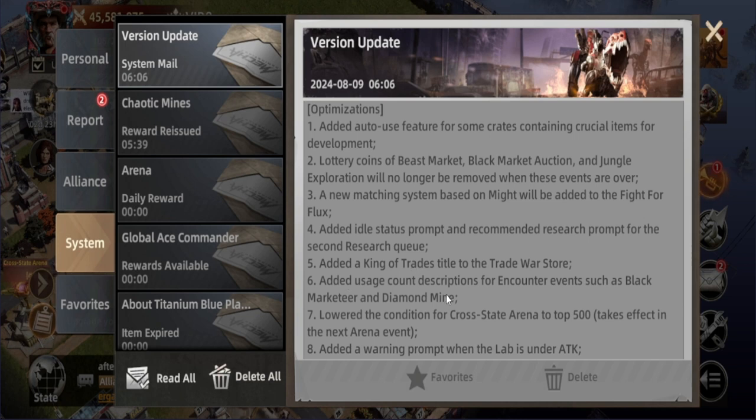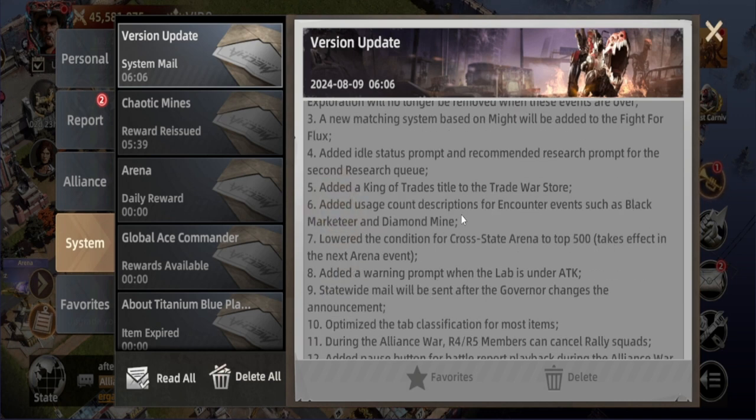Next, they'll be adding a King of Trades title to the Trade War store. This is going to be interesting — I hope this title includes some type of bonuses and not just the cosmetic title. After that, they'll add usage count descriptions for encounter events such as the Black Marketeer and the Diamond Mine, which is really good to know more details around those.